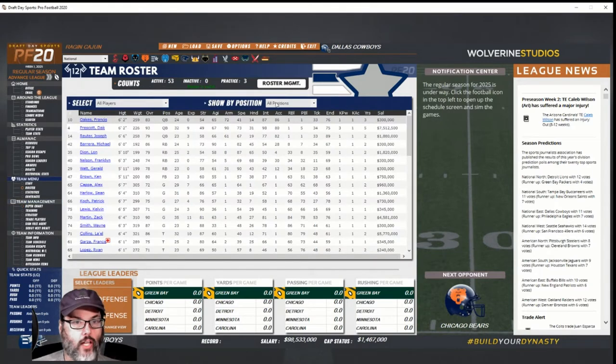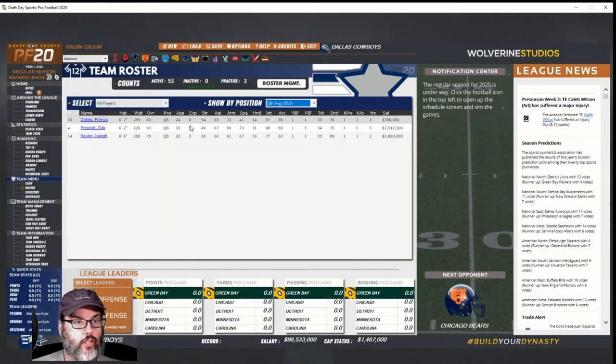Let's run through the roster quickly to see what the rookies look like — sorted by position. Oaks has zero experience, but looking at intelligence, Prescott has him by only nine points. In accuracy, Oaks is already better, so I think we've found the quarterback of the future. Prescott is 32 and we may try to trade him to cut that seven and a half million off the books — but I really want to give Francis one or two seasons on the bench first. His arm is decent at 72, and arm strength is the least important attribute anyway.